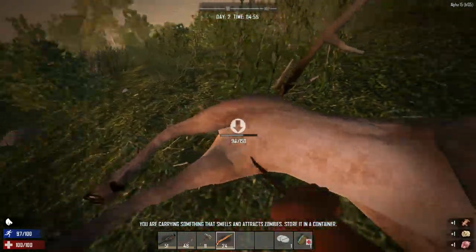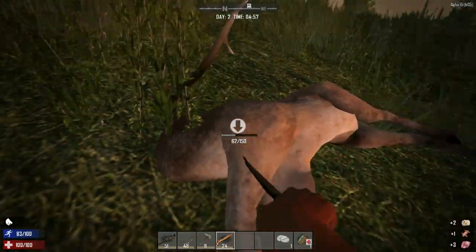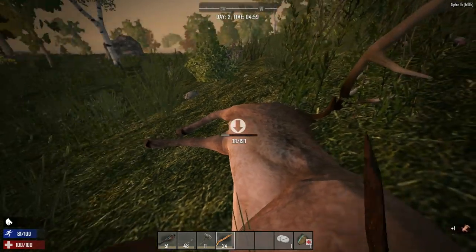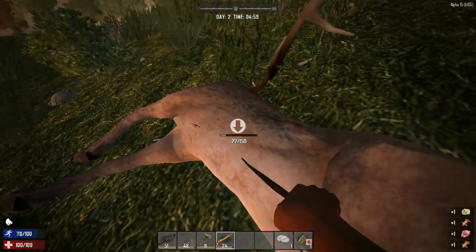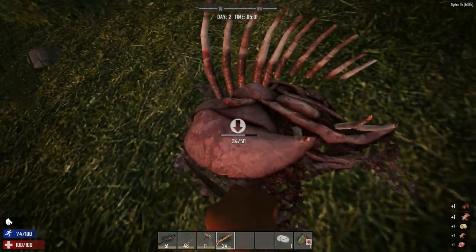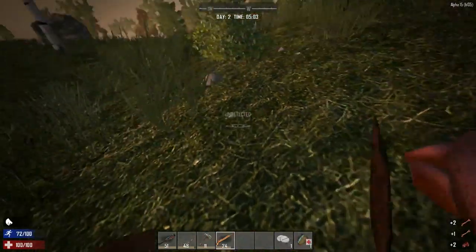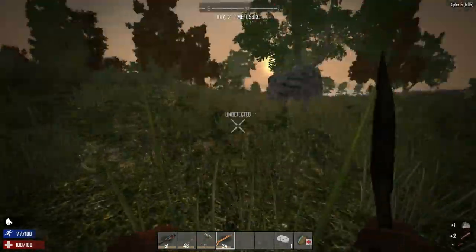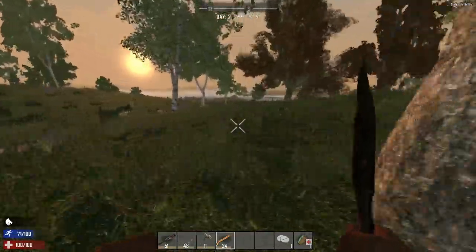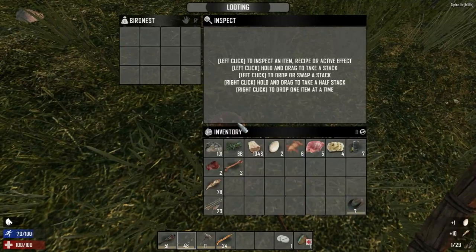Journal entries kind of give you hints on the game - you go into your inventory screen and it'll tell you what you have to do. I think it'll tell me to harvest stuff off animals, collect the bone shiv, and all that. We killed an animal and we're still heading towards our base.